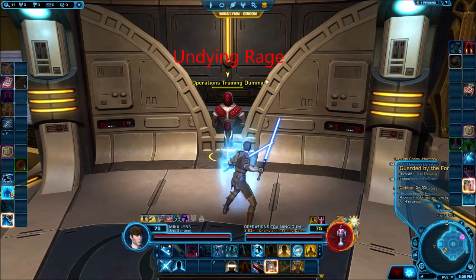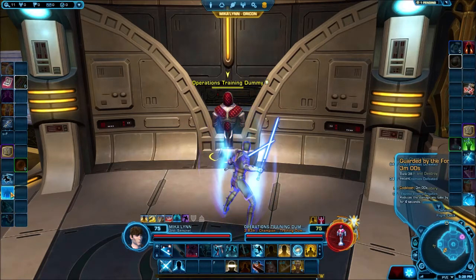Guarded by the Force reduces damage taken by 99% for 4 seconds. Originally, when you used it you lost 50% of your current HP but got the defensive buff — making Sentinels a nightmare in PvP. Everyone complained. So they changed it so you lose the health after the defensive buff wears off — and then everyone complained again, because healers had a really hard time trying to keep you up when you'd just lose all their hard work. Eventually they got rid of that health drop effect entirely.